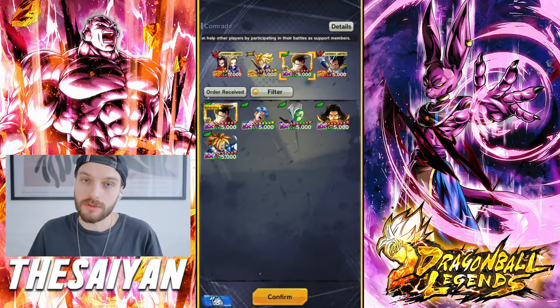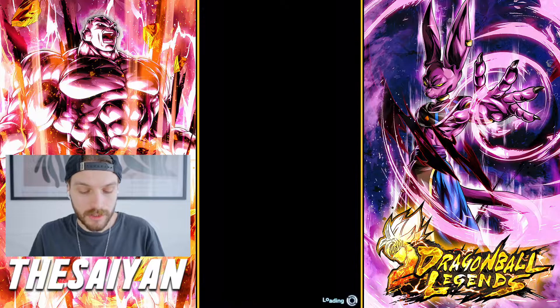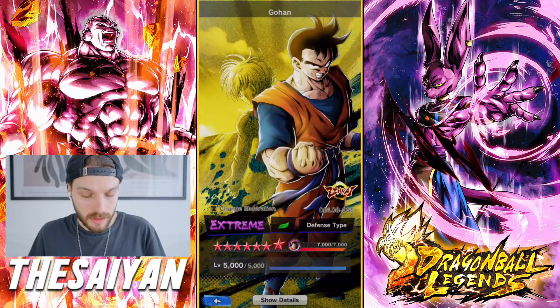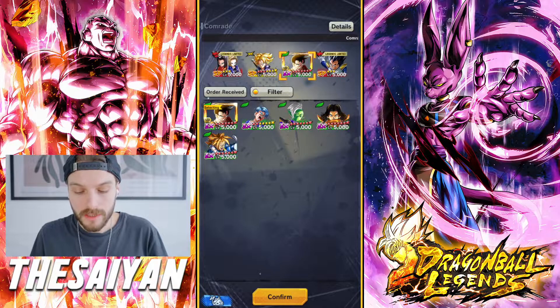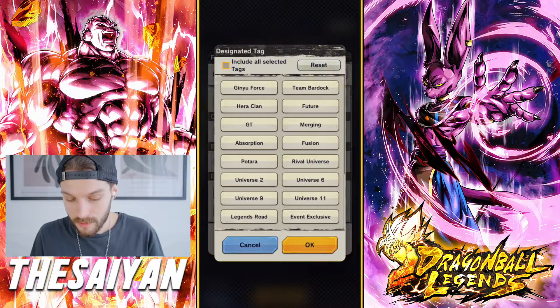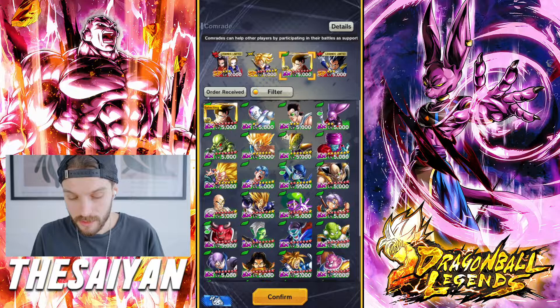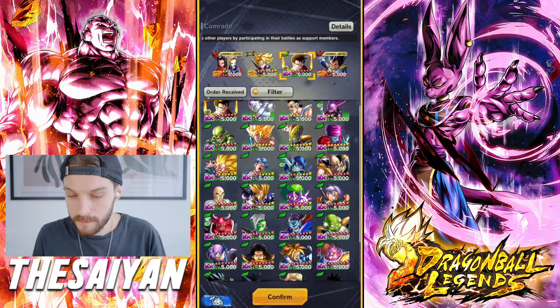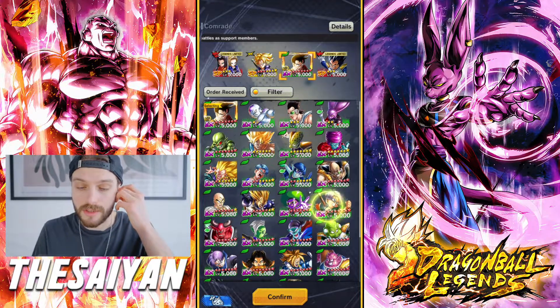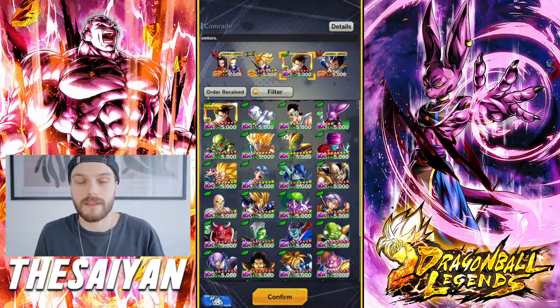So if you have the new EX Gohan and Trunks, use them. If not, try and use this Zenkai unit because his stats are pretty good. I think he's the best green EX I personally have. I'm gonna stick with that guy because he's a Zenkai unit and he's gonna have a pretty decent stat spread.